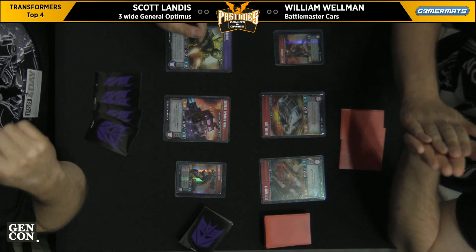He might have been better to attack with a car if he had an untap effect and was looking for Peace to Tyranny. These three-wide decks using Battlemaster support generally want to lead with their Battlemaster so they can take the most damage, because they're the character that gives you the most advantage when KO'd. So William attacked and flipped Plasma Burst, Reflex Circuit, and One Shout — that's a really poor flip from Scott, but I don't think he cares because you want your Fire Drive to go down in this scenario.